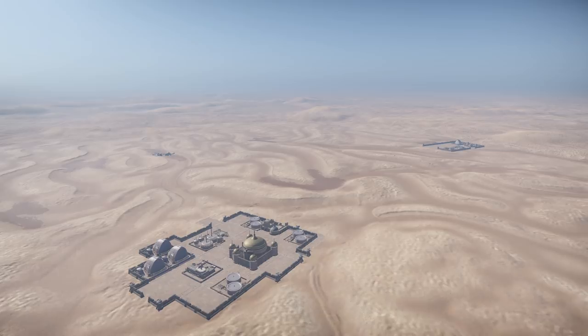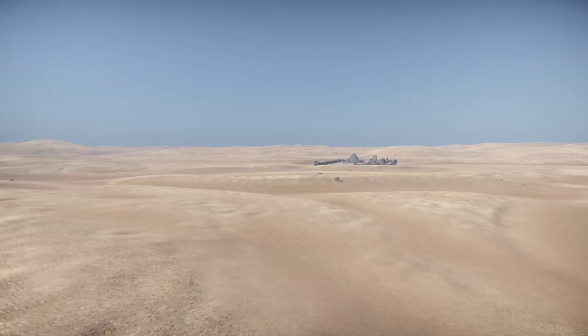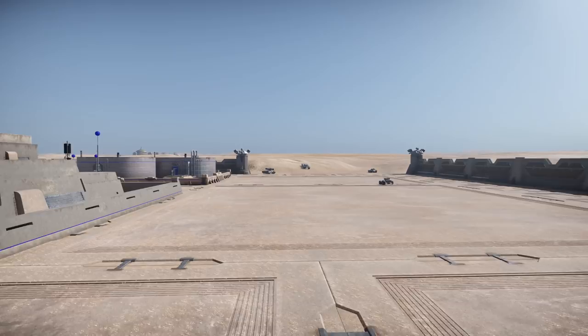There's around a half dozen vehicles that you can take out, including a thing called the Topter, which is basically a giant dragonfly that can fire missiles and has a gun. It's very cool. Now the map, of course, as you can see with the footage here, is a giant sprawling desert with dunes.